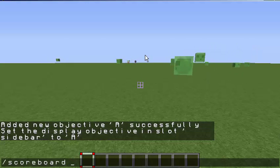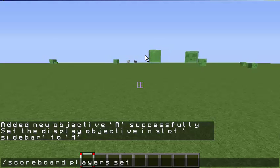So we have to use this scoreboard command — arrow, layers, set — with dashes like that.